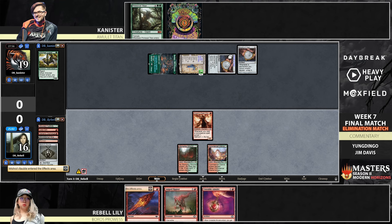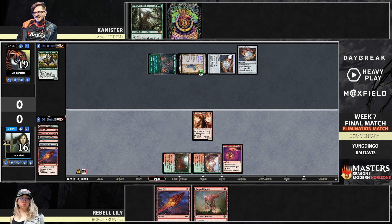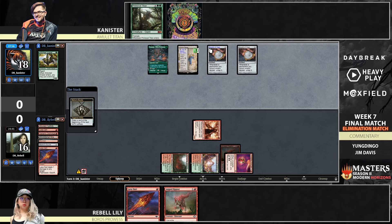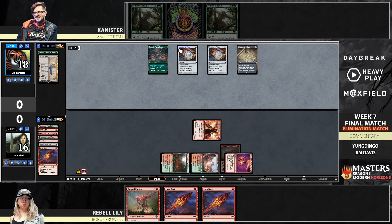Was there consideration last turn to going upkeep Galvanic Discharge to fix your draws a little bit if you're Rebel? Because you're going to Galv the Grazer most likely that turn anyway, regardless of your draw. I wonder if doing the Galvanic at upkeep and binning the Unstable Amulet was better. But hindsight — you know what's on top, you might want to cast the card you draw. No Delirium, a lot of cards in the bin, but only an attack for one. The Amulet hits a Raptor, another Raptor — unfortunately, this is the grindy half of the deck.